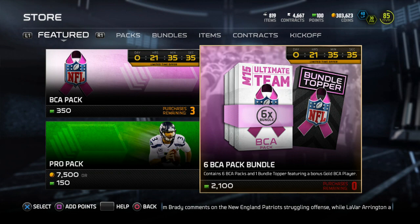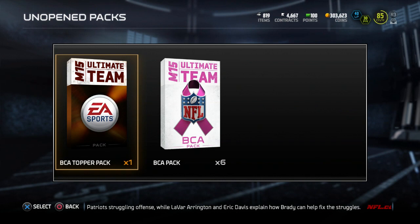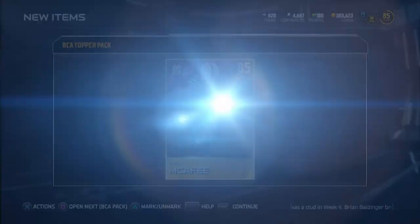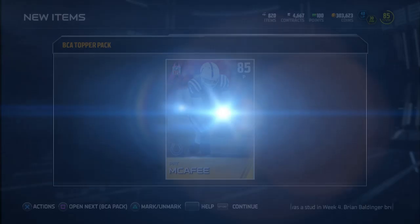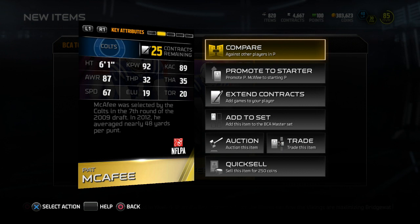You also get a bundle topper that features a bonus gold BCA player. They don't give you the option to potentially pull an elite BCA player out of the bundle topper. So let's go ahead and open up the bundle topper right away just to get the gold out of the way. Any predictions on who I get? I'm going to guess Jared Cook. That would be a really nice pull, but I'm going to say EJ Manuel. We get Pat McAfee! Which is about $5.